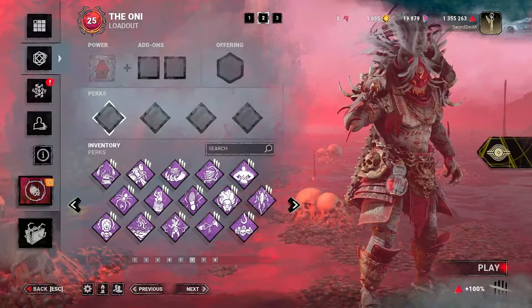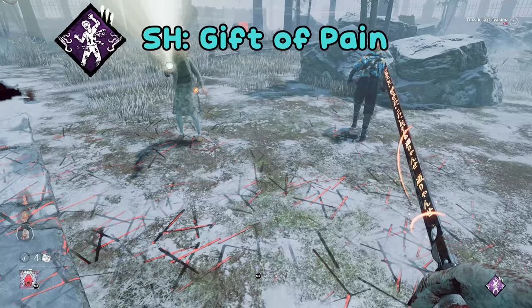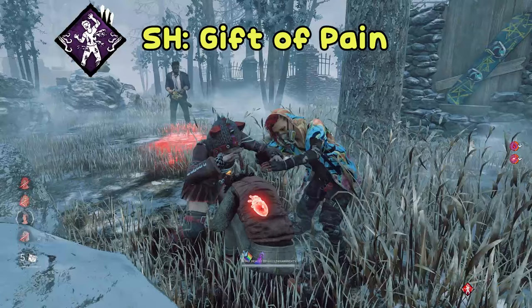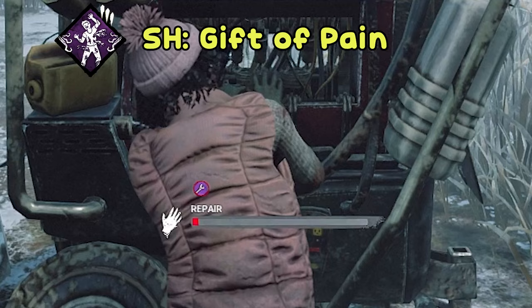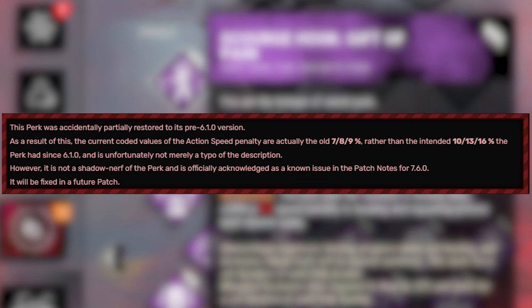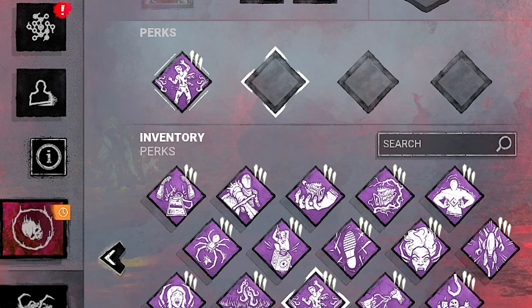Scourge Hook: Gift of Pain is the first perk we'll be using today, which applies both Mangled and Hemorrhaged as effects to survivors who are unhooked from a scourge hook, with these effects lasting for 90 seconds. Once a survivor is healed, they suffer from a 16% penalty to action speeds like repairing and healing until they're injured again. However, as of the 7.6.0 patch, the spaghetti code reverted the action speed penalty back to its original value of 9% before it was buffed, so keep that in mind.